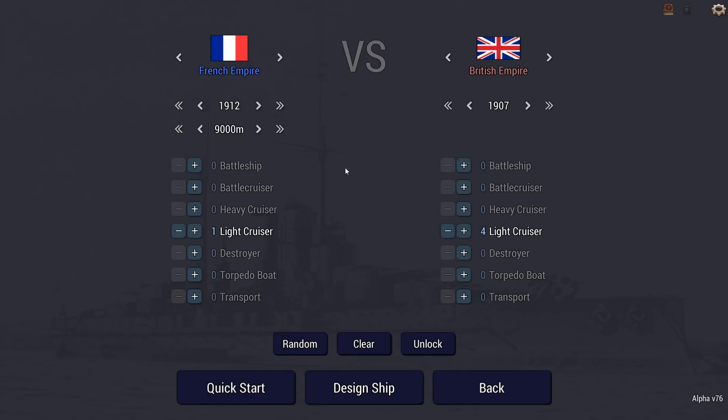Hey guys, welcome back to Ultimate Admiral Dreadnoughts. Today's scenario is sent in by Brian Torgerson. It's April 1913 and with the attentions of Russia, Austria-Hungary, Italy and the Ottoman Empire centered on the war in the Balkans, leftist Republican France has hatched a plan to strike at the trading power of the conservative, monarchical Britain. As captain of France's newest commerce raider, you set sail to play your part.